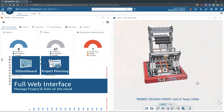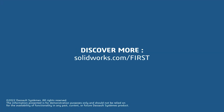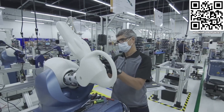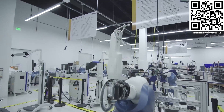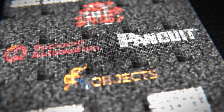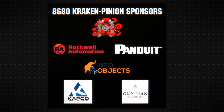This video is made possible by SolidWorks, where you can download their cloud CAD and desktop apps for free at SolidWorks.com/first. And also Stryker Careers, where FIRST alumni go to make the next innovations in medical device technology at careers.stryker.com. Special thanks to Team 8680 Cracking Pinion for hosting Robot in 30 Hours and also to their sponsors, Stryker Careers.